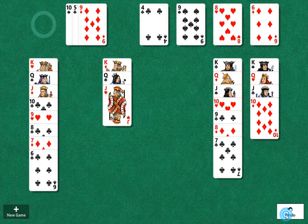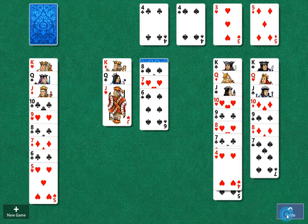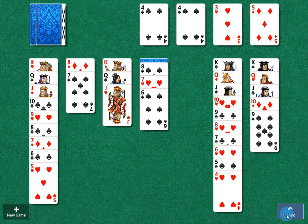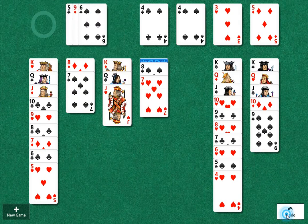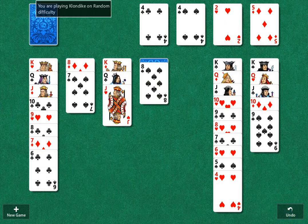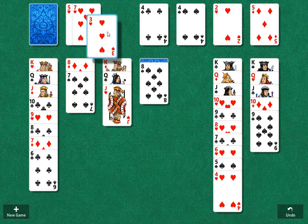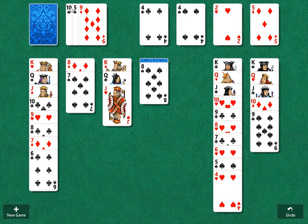So I'm going to back up here and show you exactly what went wrong. Let's go back to the very, very start. This was our draw pile. We had these three cards, these three cards, and of course the Six of Spades. This is the mistake that's made that I was trying to explain. If we pull one card there, it's going to bring this card down — this ten of spades.